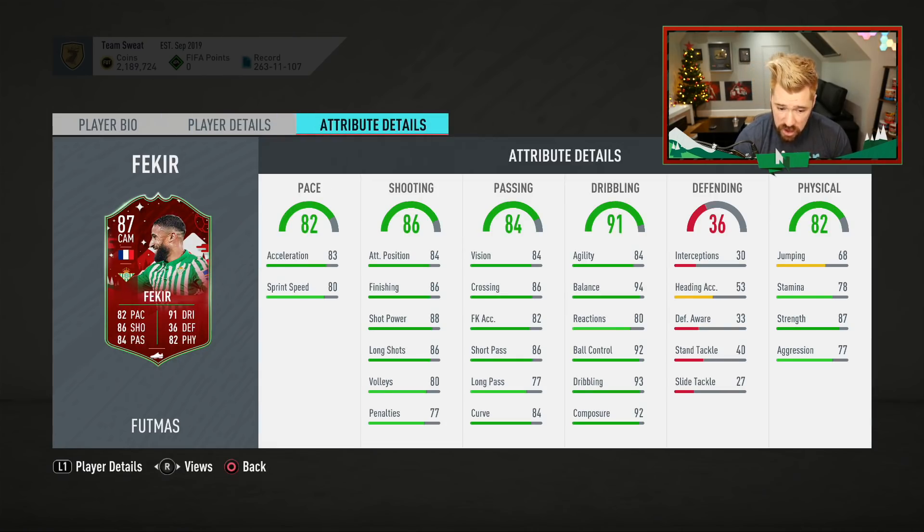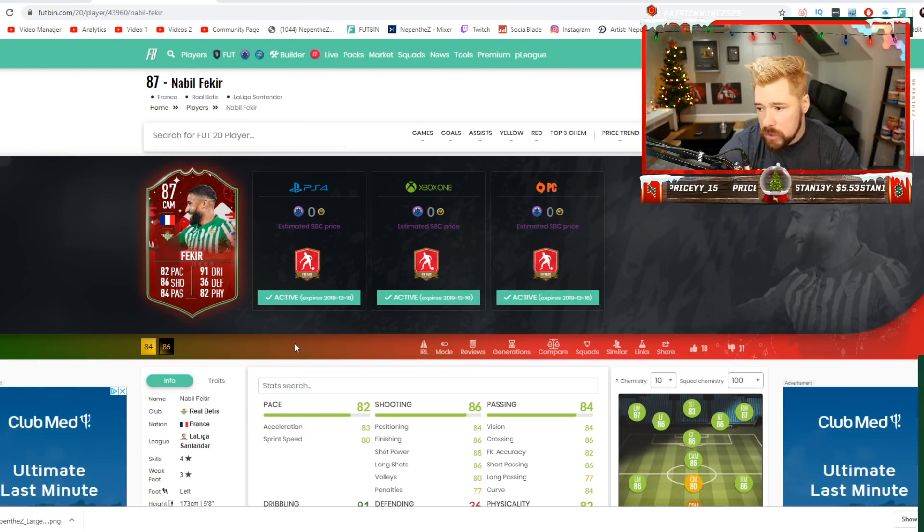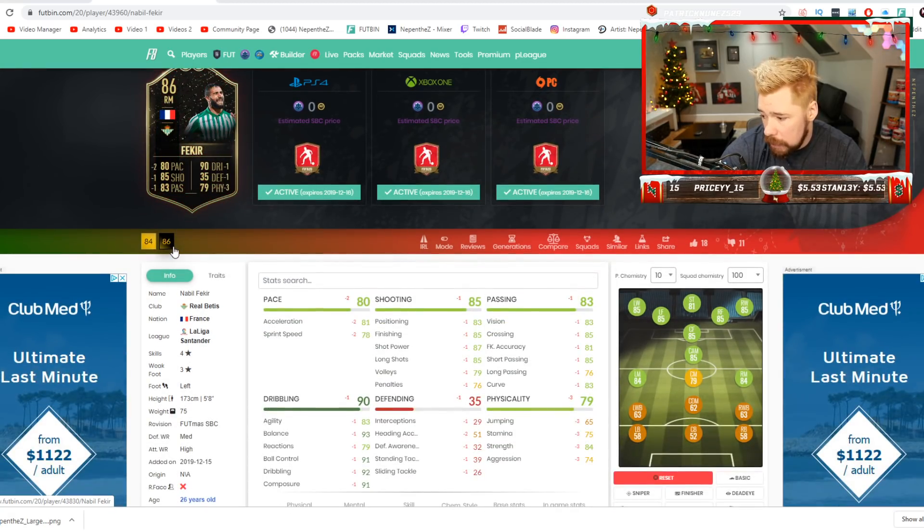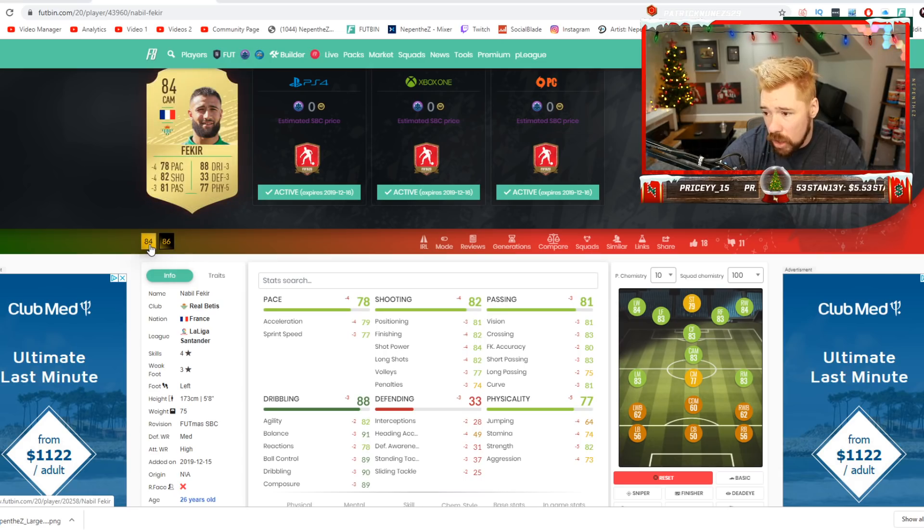Then you look at his in-games and you think to yourself, actually this isn't a bad card. He's got some nice boosts. What I want to do is go and have a look at Fekir's boost compared to his 86. So he's been given 2 pace, 3 physical, 1 dribbling, 1 shooting, 1 passing, 1 defending.